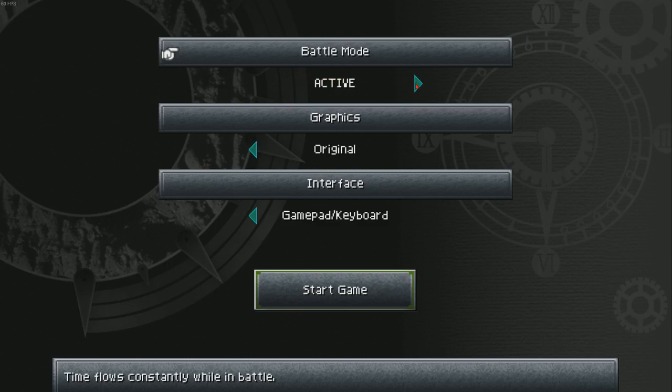Alright, so battle mode active — which is what we're used to from Final Fantasy 7. Graphics: original or high resolution? Interesting, I think I want to keep it original because I want to see what this game was about originally. Interface: touchpad, mouse, game board, keyboard — we're playing on keyboard so I assume we'd rather use keyboard. Although I'm using the mouse a lot right now. Oh, WASD is what controls it? I don't like that. I guess we'll just have to get used to WASD, so let's start.